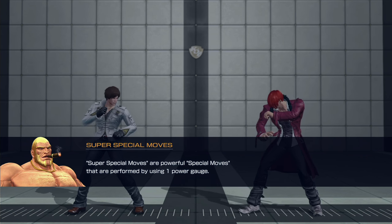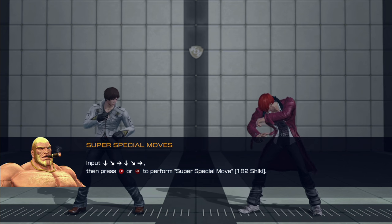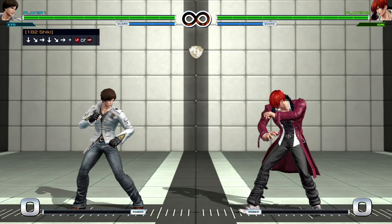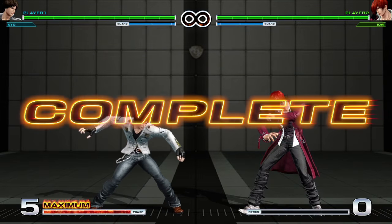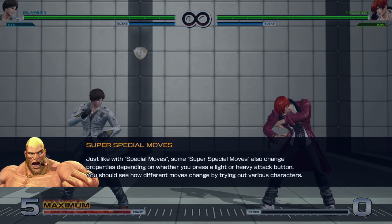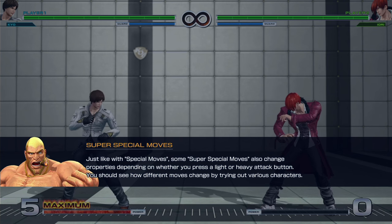Super special moves are powerful special moves performed by using one power gauge. The 182 Shiki — it's the punch combo. Just like with special moves, some super special moves also change properties depending on whether you press a light or heavy attack button.